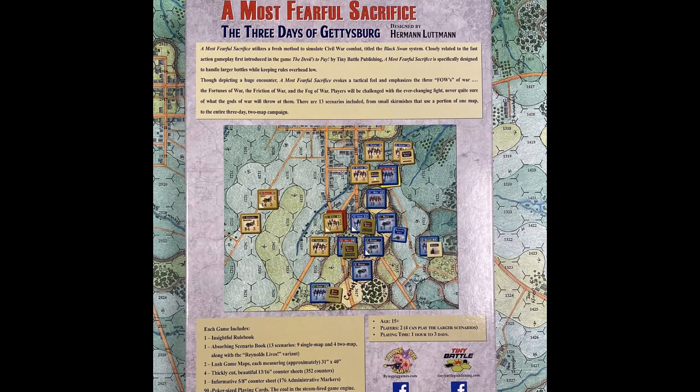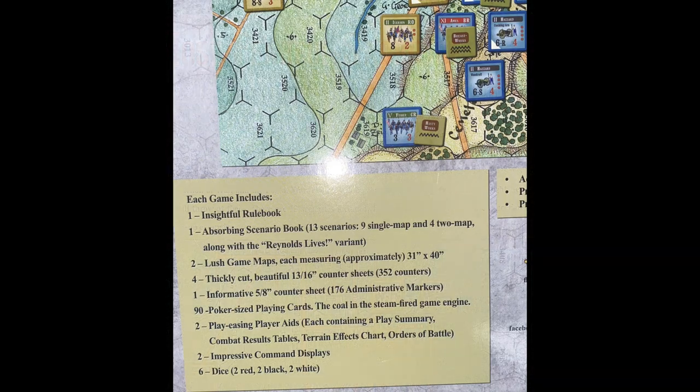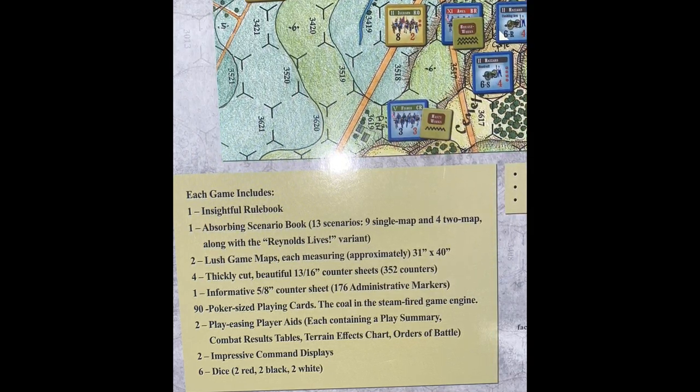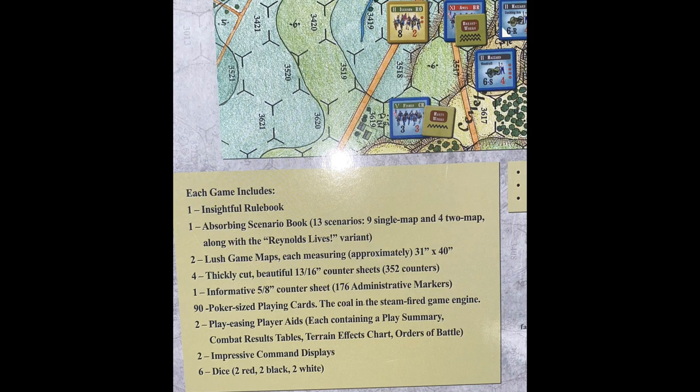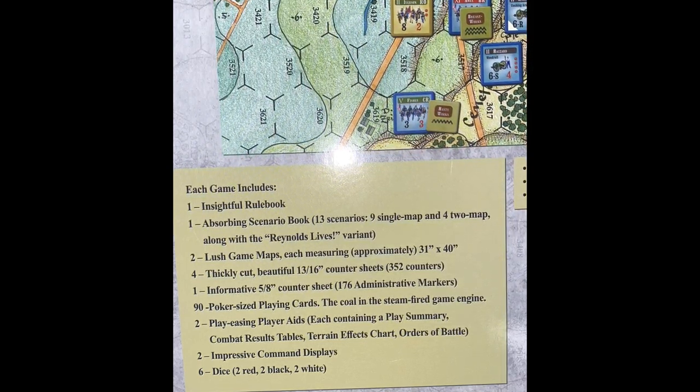The reverse is a typical marketing mix of historical teaser, map info, components list, and play info. A few things jump out at me right away. One, the counters are big. The 176 administrative counters are five-eighths of an inch, but they are the small ones. Put your tweezers away, ladies and gentlemen. The 352 unit counters are cut to an impressive 13 sixteenths of an inch — that's over three quarters of an inch.